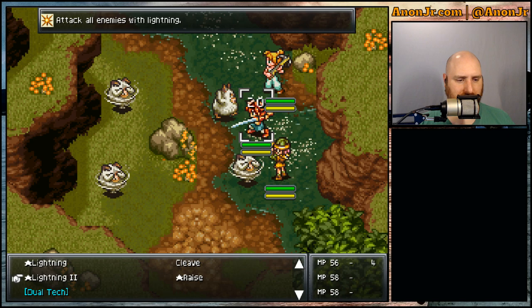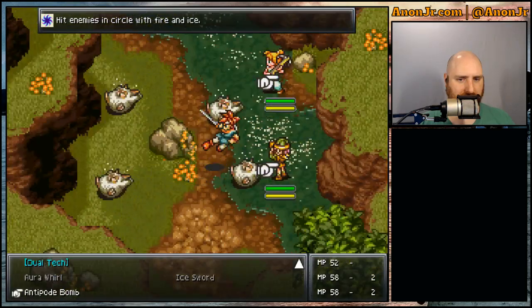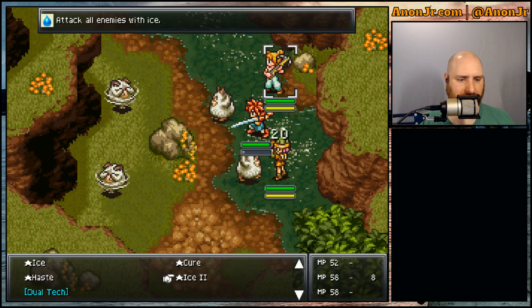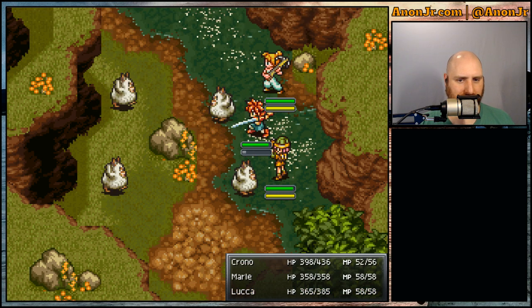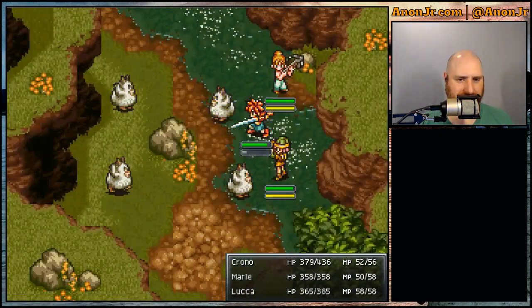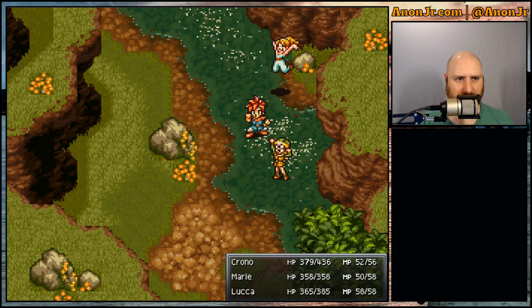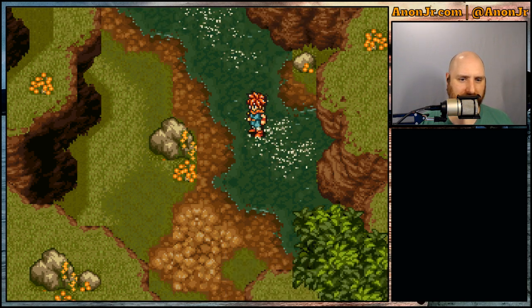Let's fight our way all the way to the back. Let's go ahead and hit them with Lightning. Antipode Bomb — oh, that's a single tech, interesting. Let's just hit Ice 2 and Fire 2 if they live that long. Of course, here I am soaking up all the hits — bam! And just by virtue of being in a battle together with the appropriate spells: Antipode Bomb 2 dual tech learned, Delta Force triple tech learned — yeah!